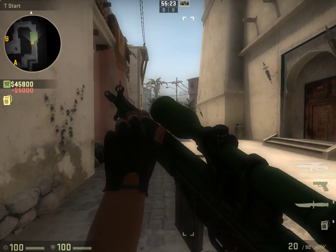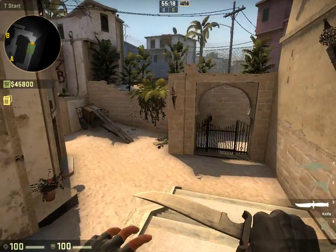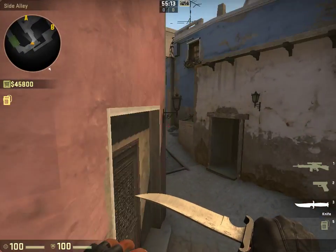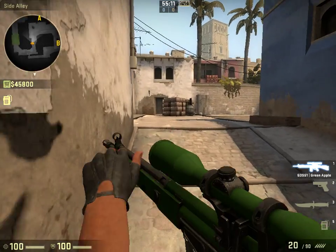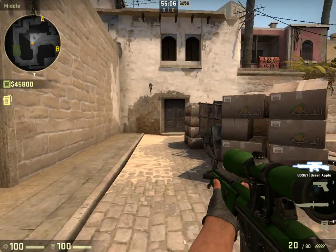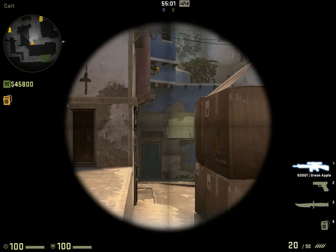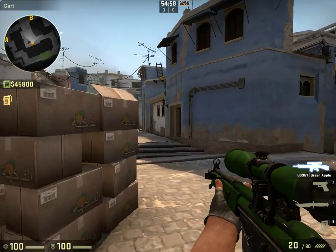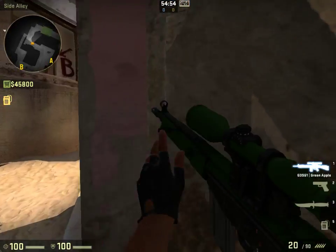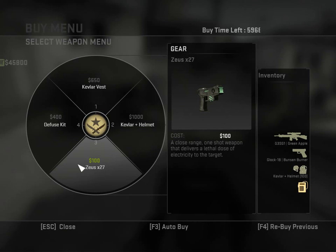Then you have the T-side auto sniper, the G3SG1. Even though it costs the same amount, it's pretty much just a crappier version of the SCAR-20 — its accuracy is not quite as good. But if you have enough money to pull one of these out, you should have a very good chance of taking enemies down with it.